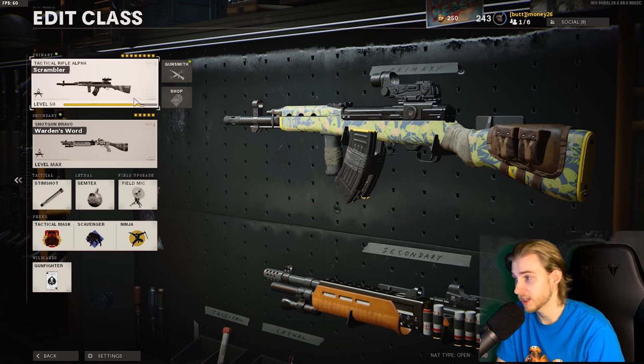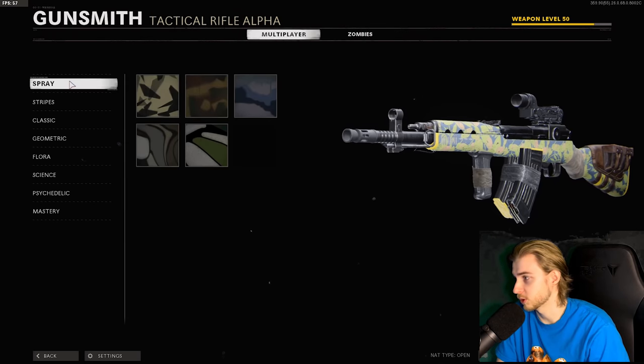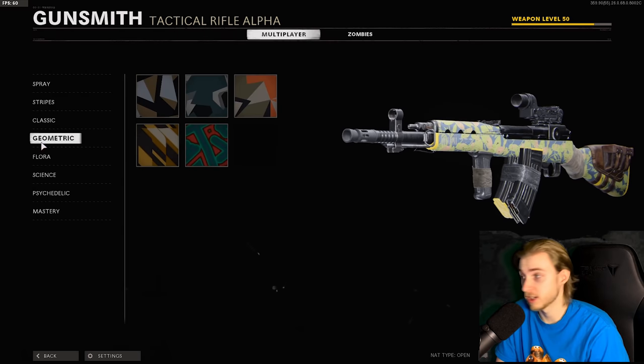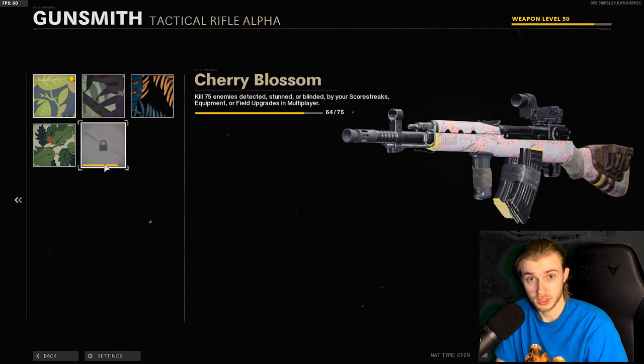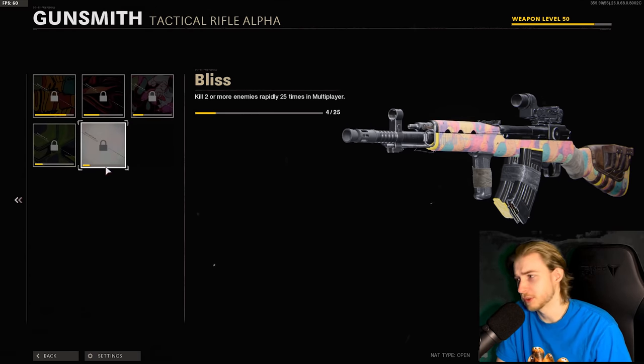We finally got it to level 50, and this has actually been the most efficient I've gotten camos done. Braise is done. Stripes — I literally need one more headshot. Classics done. Geometrics done. Flora, we're only 11 away. We're only 6 away for Science. And we just unlocked Psychedelic, but I think we can go through it pretty quick.